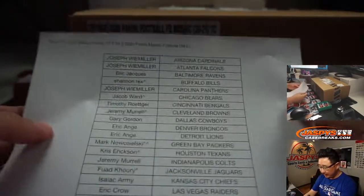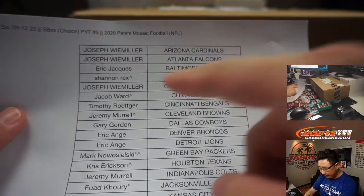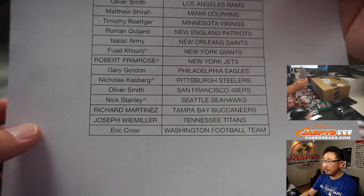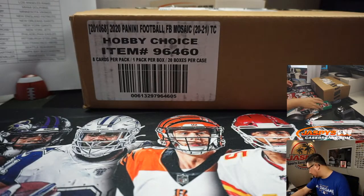A very big thank you to all of these lovely people here for getting into the action. If you have a little rooftop next to your name, that means you won that spot in that team random that we did. Now let's see which five boxes we're going to do.